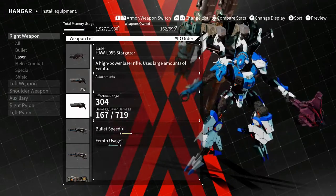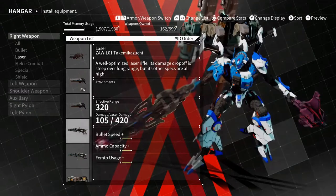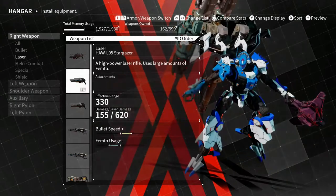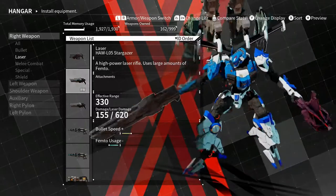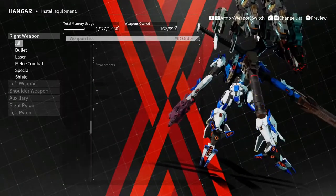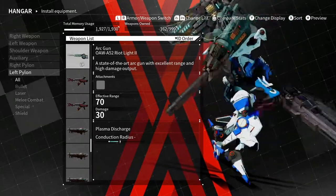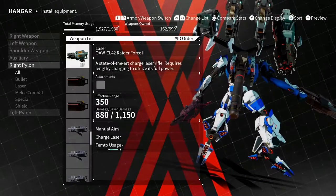I prefer the Stargazer — I like how it looks more. These other rifles have a bit more bullet speed and more ammo capacity, but I want the Stargazer. For the pylons I left them the same: the arc gun on the left top pylon so I can shock and stun opponents, and still hit them with the right pylon weapon which is the charge rifle, because those do a lot of damage.